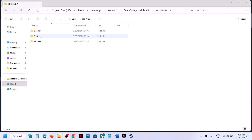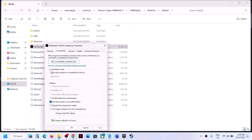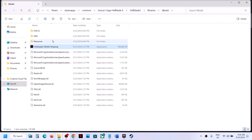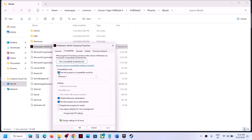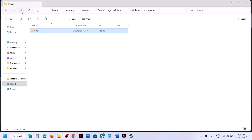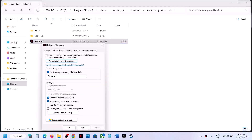Still not working? Open the second folder Binaries > Win64, right-click and do the same thing: select Windows 8, hit Apply, click OK, launch the game. If that doesn't work, try Windows 7, hit Apply, click OK, launch the game. If still not working, put a check on 'Disable full screen optimization,' hit Apply, click OK, launch the game. If none of these work, uncheck all those boxes, hit Apply, click OK on both EXE files, and follow the next step.